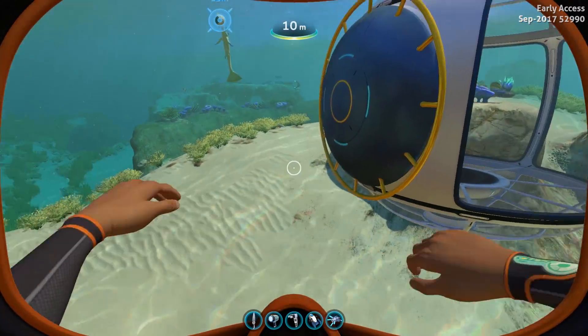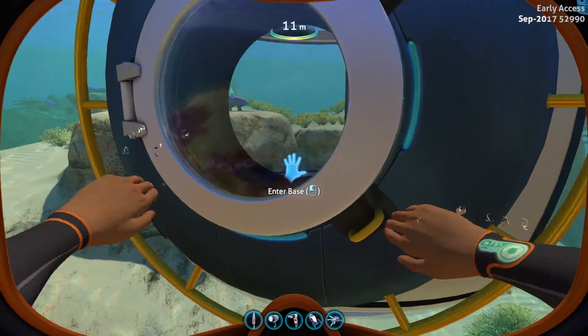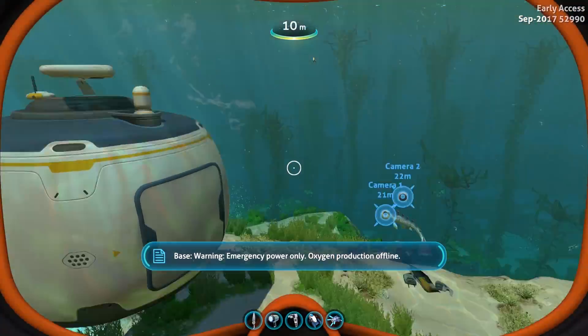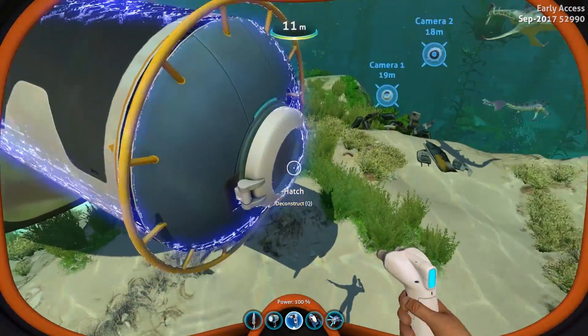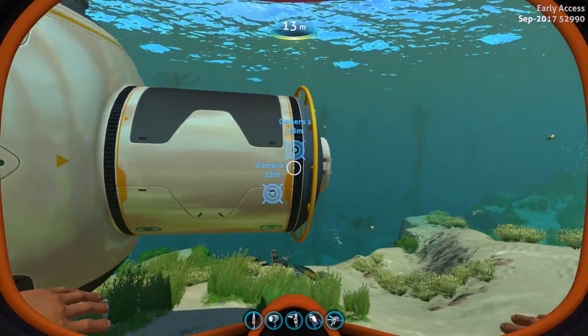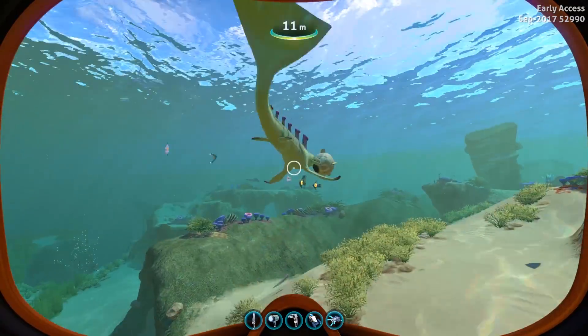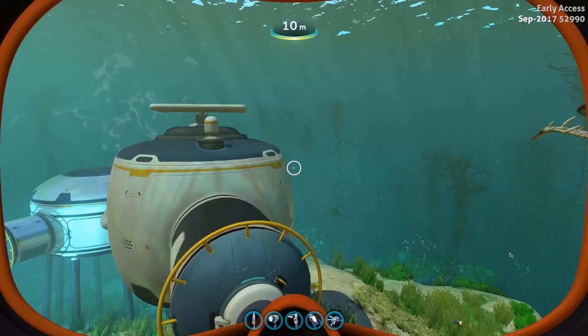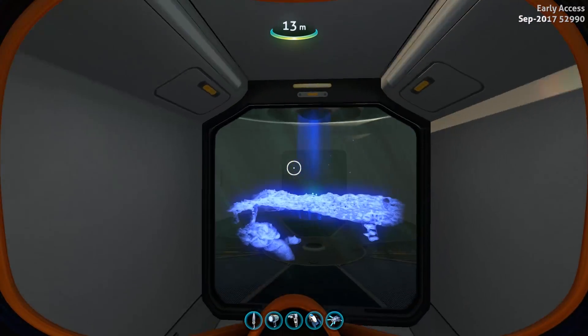I tested this with the Moon Pool, the Scanner Room, and the Observatory. Unfortunately, the Observatory does not have these animations — you just spawn inside. The Scanner Room does have the animation because of the large hatch it uses. A stalker just took the drone from the Scanner Room — that is hilarious.